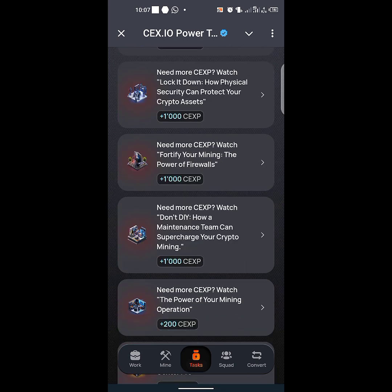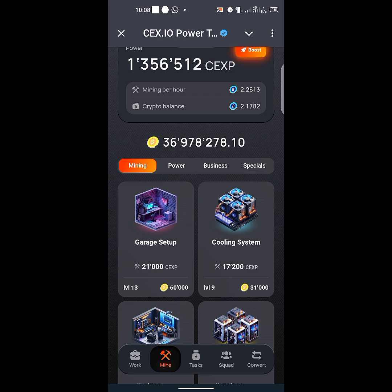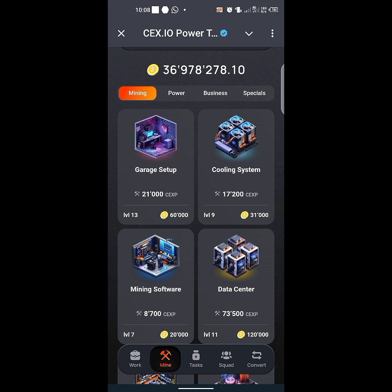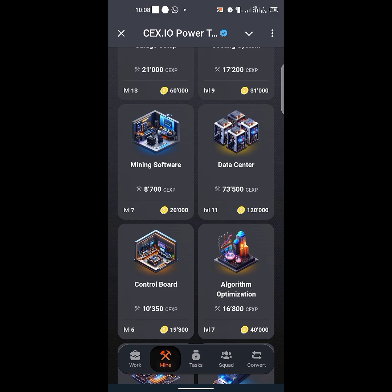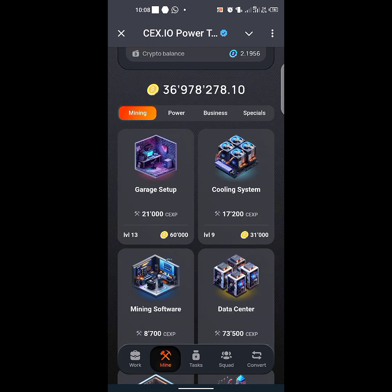This is very important for anyone trying to boost their CEXP. After you've accumulated your CEXP coin, you have to mine. Go to the mining icon and start mining. I'm waiting to get to level eight before I start mining, but it's quite easy — just tap on the cooling system or any other option available. There are plenty to tap on, and you'll be exchanging your CEX coin for your CEX Power points.